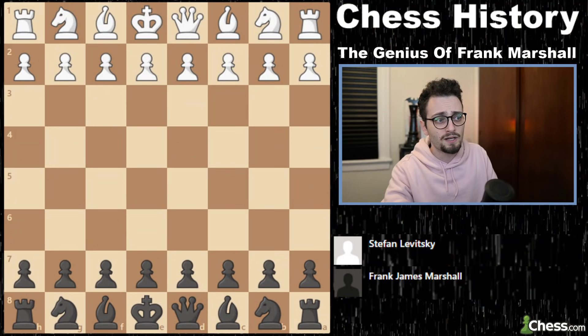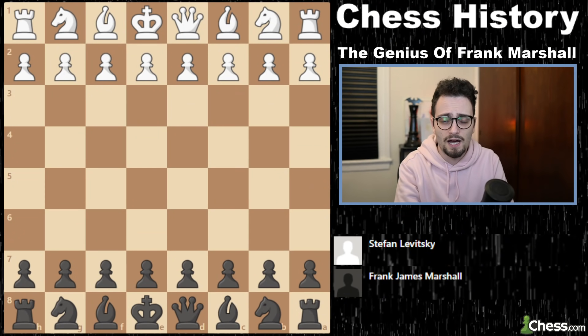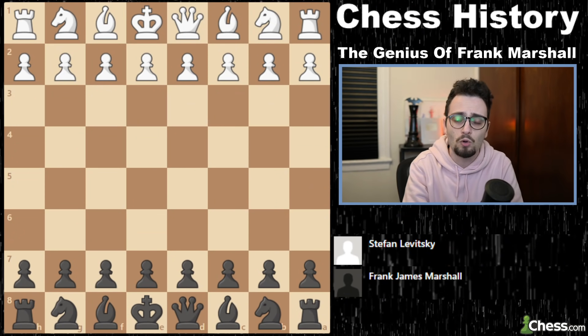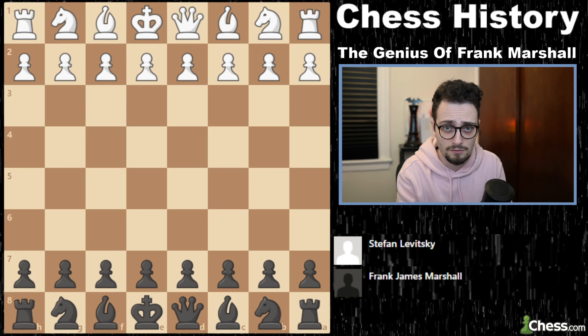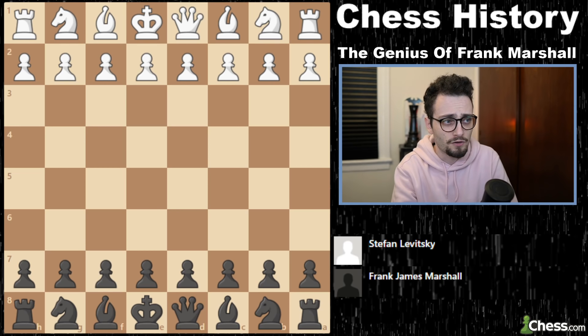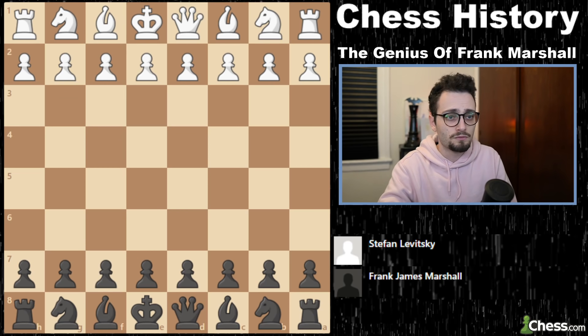He was a very creative and imaginative player who frequently liked to partake in the intake of certain liquid substances during his games, and just basically generally have a good time. Today we are looking at his game number 1 against Levitsky, known as the Gold Coins game. Because at the end of it, apparently the move was so gangster that they showered gold coins on the chessboard. Then I will show you another part of his genius, but I'll save that for part 2.